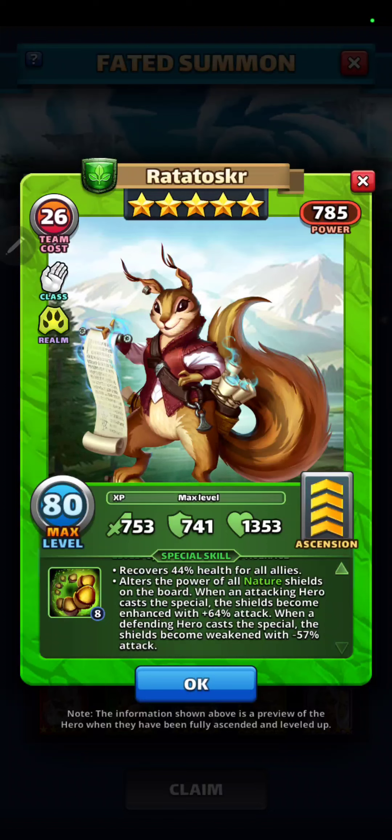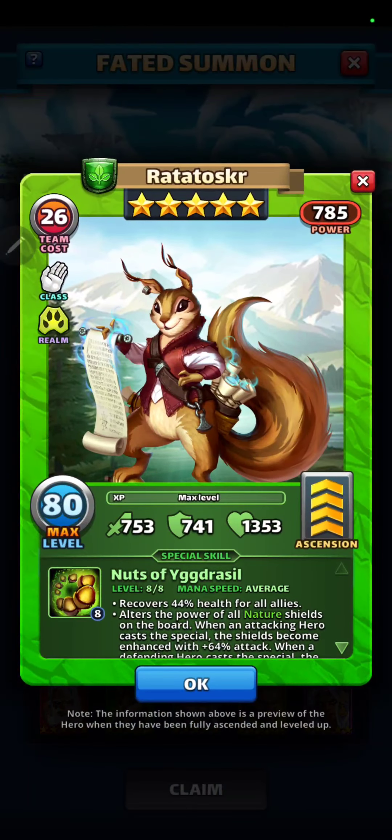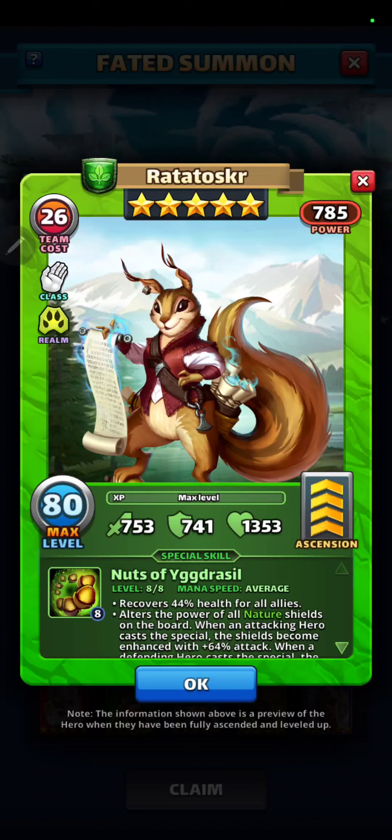If I was going to use Radosukar in the Contest of Elements, I would use Radosukar with one of the battle items — I would bring the Scroll of Alterations. Five random shields are transformed to match the target's element. I would definitely bring the Scroll of Alterations. That way these nature shields are going to be enhanced — five more enhanced — with a plus 64% attack. So that's what I would do with Radosukar. He might be my second pick.